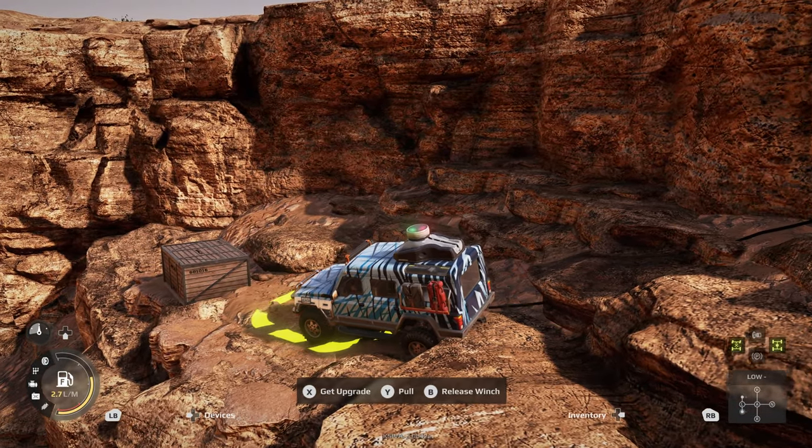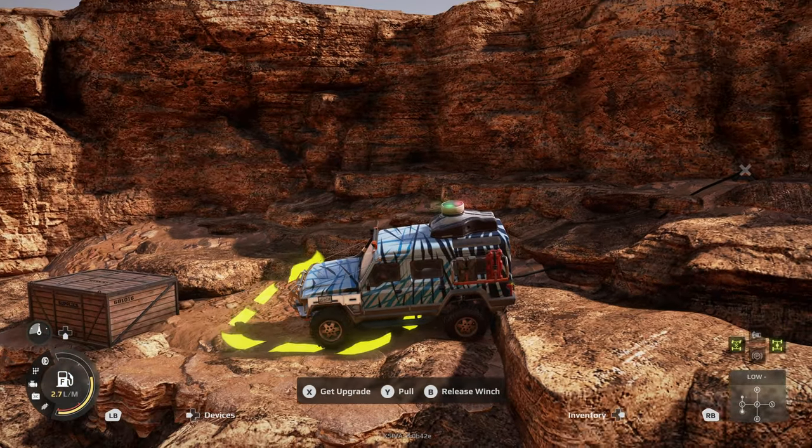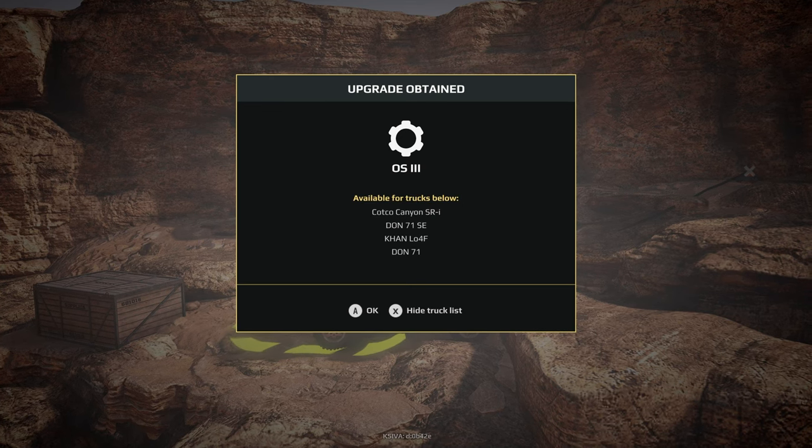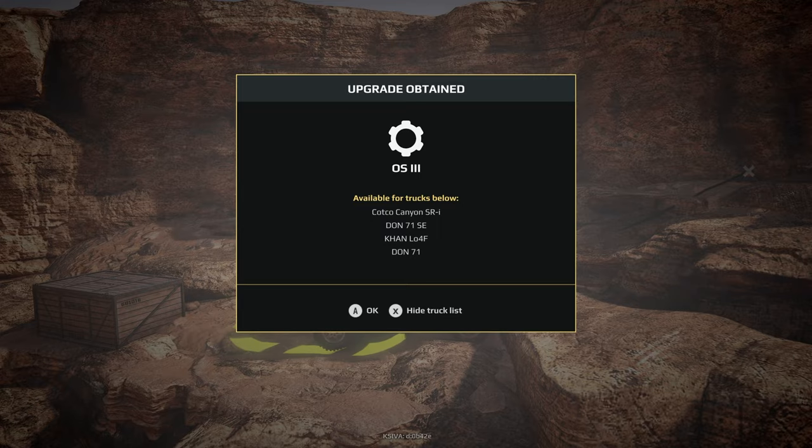Picking up the best non-mud tyres for all of the Scouts. Proper upgrade obtained — OS-3s. These are the good tyres. They'll go on the Don, the Scouts, and the Co-Canyon.